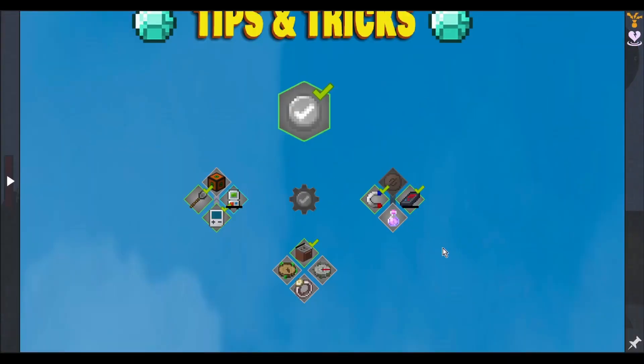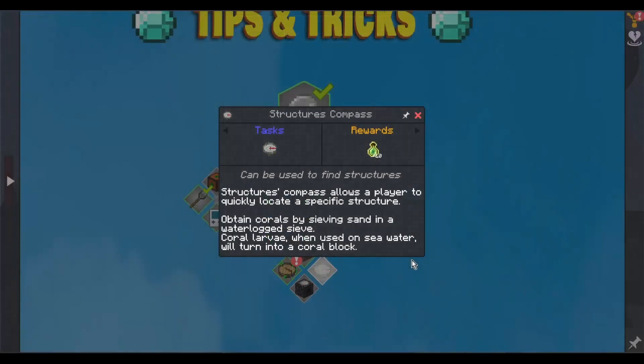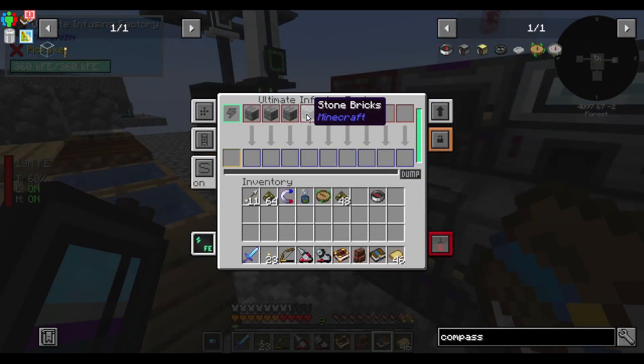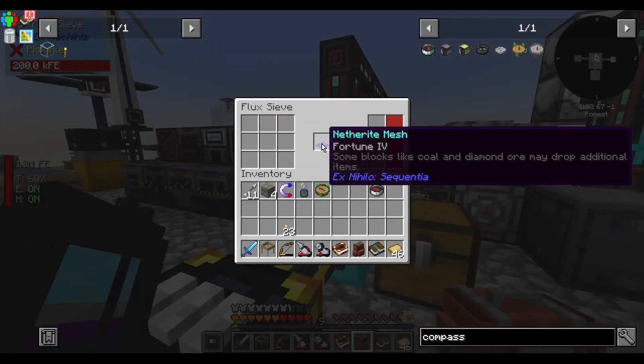When I was looking through here I thought there's still some easy things I can do, like make Nature's Compass. You can obtain corals by sieving sand in a waterlogged sieve. Coral lava when used on seawater will turn into a coral block. I've got biofuel, so we're going to infuse some stone brick with biofuel to make mossy stone brick. Gonna borrow the netherite mesh.